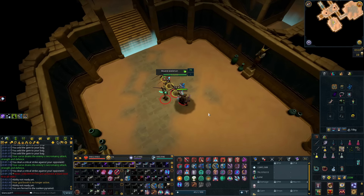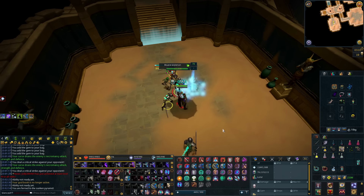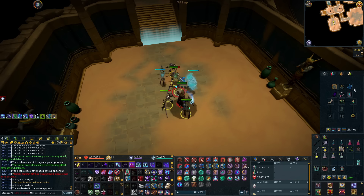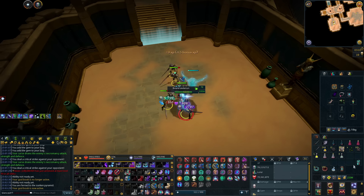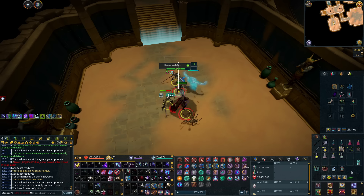You will really want to get the Spectral Scythe ability as soon as you can. You can get it at level 60, but that's only the Tier 1 version. When you get the Tier 2 at level 70 Necromancy, you get basically the Hurricane ability, which is an awesome AoE ability to have for all of these AFK tasks.